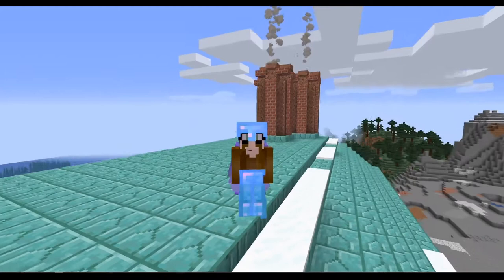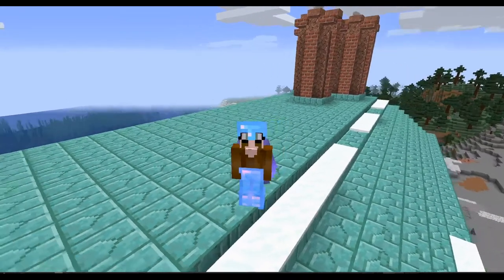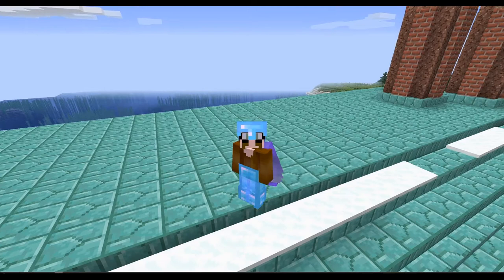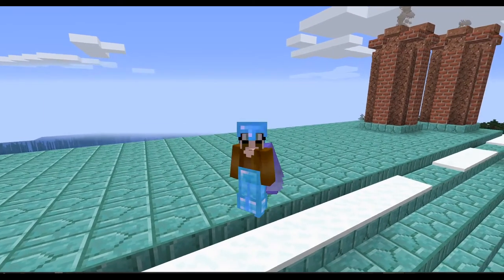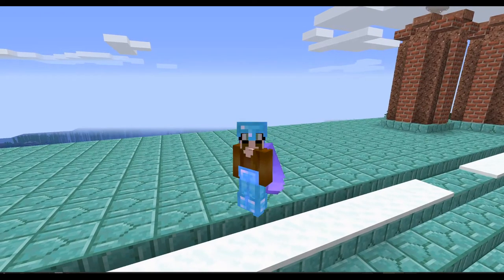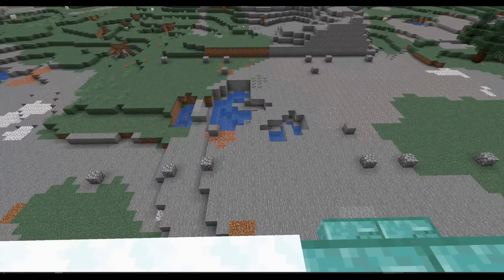Below me we have the tree farm that we decorated two episodes ago. One problem with this farm is it requires bone meal, and our old bone meal supply over at the cactus farm is going to dry up pretty soon because that cactus farm is broken. So it's time to do a new one, and we will do it right beside the tree farm so the bone meal does not need to be transported too far.